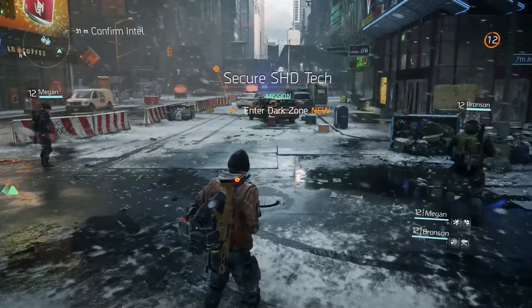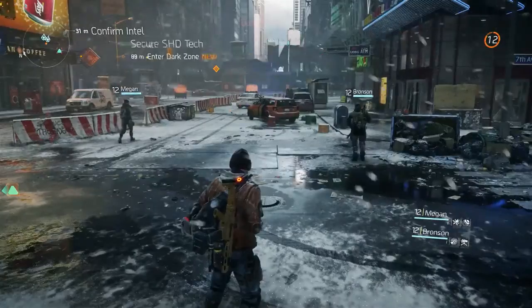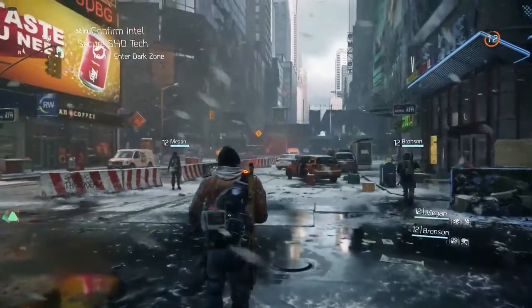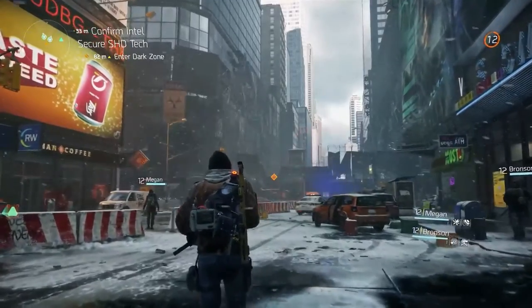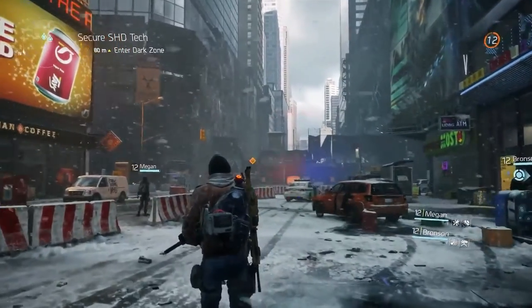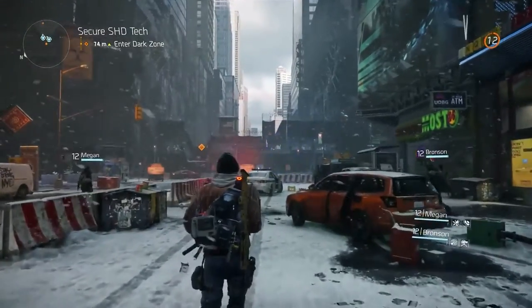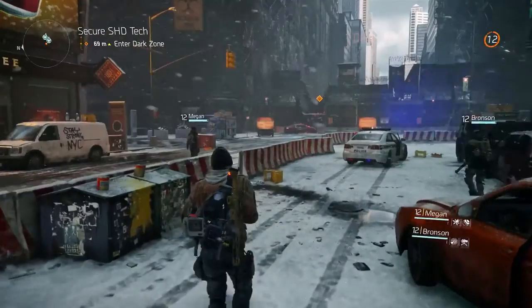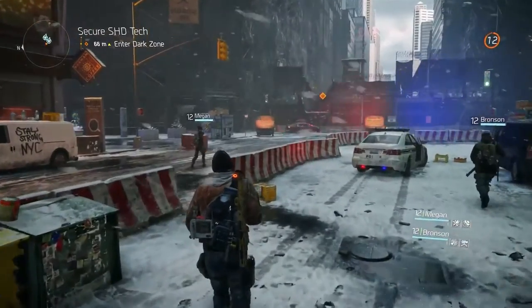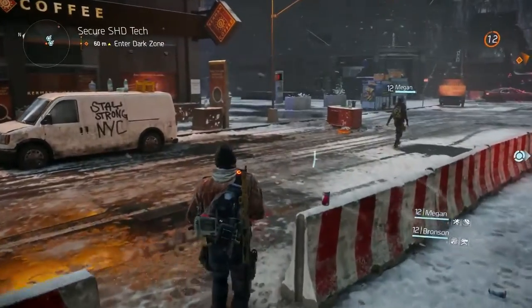Here we have our group of three agents — Ryan, Megan, and Bronson — and we're going to be following them as they enter this very dangerous area in search of some awesome loot. Ryan is set up as the healer for the group, so he's got support skills loaded with pulse and healing grenade. Megan is DPS, so she's got the seeker mine and sticky bomb loaded up, and Bronson's going to be taking the brunt of the punishment, so he's got pulse as well and the turret, so he can keep the attention of the enemies during firefights.